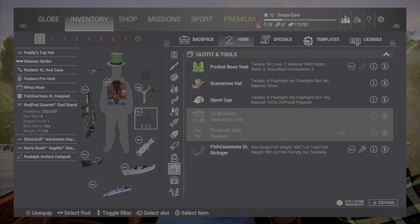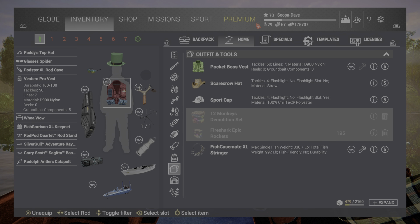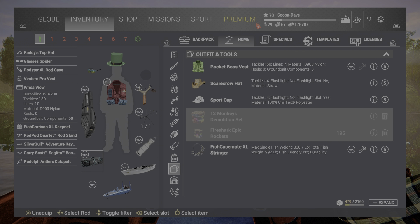Some of these items are the best in the shop. For example, this rod stand is the last rod stand in the game, and this vest is actually the last vest in the game. One thing I want to point out is the Bitcoin vest is pretty similar, but the one you buy with regular in-game cash actually holds two more ground baits — I don't think most people realize that.